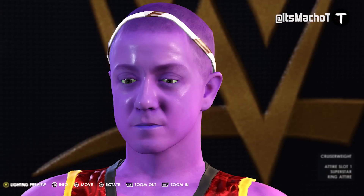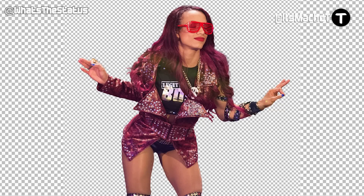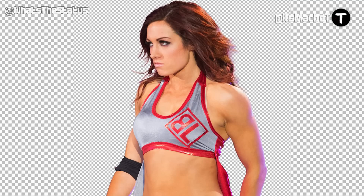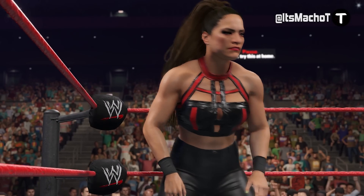Watch the Status also revealed leftover and unfinished models for the Four Horsewomen, which appear to be for a future MyFaction pack. However, with Sasha Banks no longer being with WWE, there is the possibility that this whole pack could get cancelled — hopefully that doesn't turn out to be the case. Getting older models and attires for all of the Four Horsewomen would be really awesome. As Watch the Status indicated though, it is unfinished, so it's uncertain if we will actually get it, or if we'll get another future update with these alternates outside of MyFaction mode.